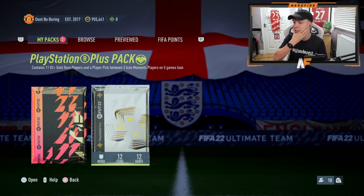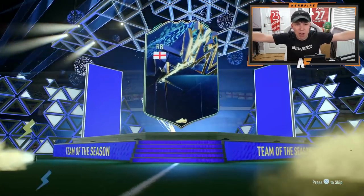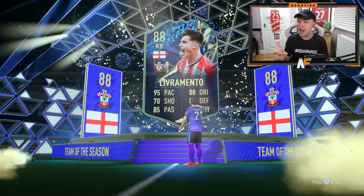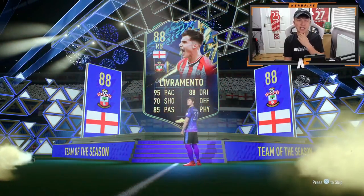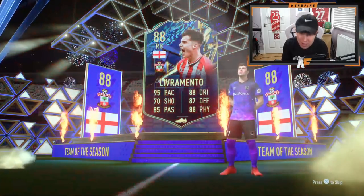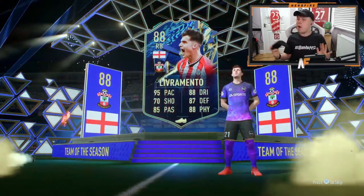Opening the PlayStation Plus pack in three, two, one - it's a blue! It is a blue! English right back. I actually haven't got Livermento yet and he actually fits my team, so I might have to use this guy. That's actually a pretty good result - I'm happy with that. Obviously him not being a higher-rated Team of the Season means we probably don't have as much of a chance of getting another one, but that's a solid win.